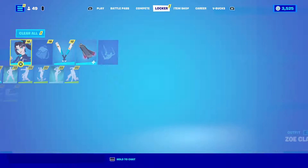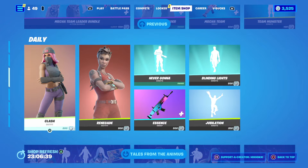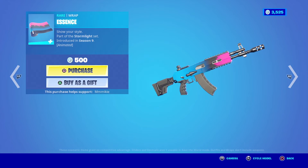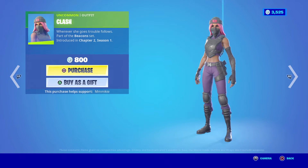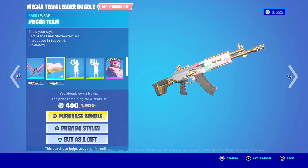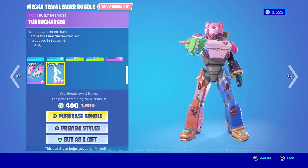Let's head on over to the item shop. We still have the Assassin's Creed items, and then we have the Clash outfit for 800 V-Bucks, the Renegade outfit for 800, the Never Gonna emote for 500, the Essence Wrap for 500, the Blinding Lights emote for 500, and the Jubilation emote for 200. We also have the Mecha Team Leader bundle, which includes the Combo Cleavers Harvesting Tool, Mecha Team Wrap, Team Mech emote, Team Monster emote, the Mecha Team Leader outfit, the Jet Set Back Bling, and the built-in Turbo Charged emote.